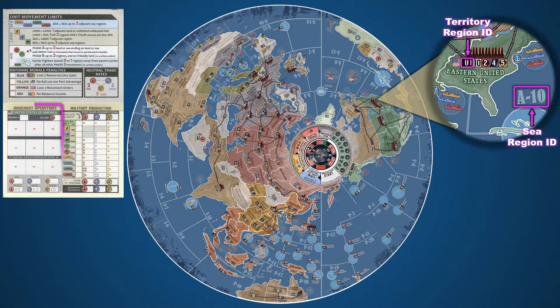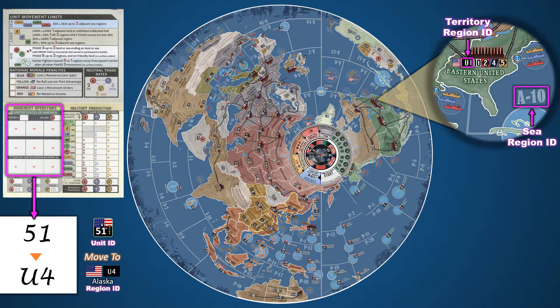Don't be discouraged though — the coded orders are much simpler than those used in other games. Most orders identify the unit ID, whether that be an air, land, or naval unit, and then its destination. For example, 51U4 means that the 51st, which is a land unit, will move to U4, which is Alaska.